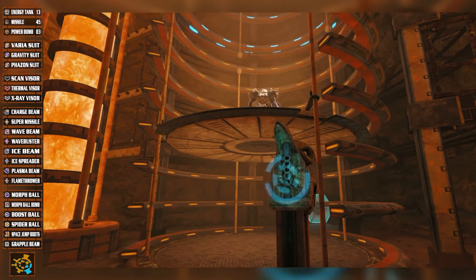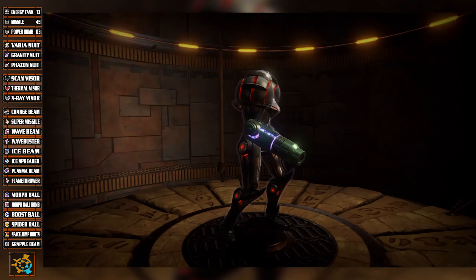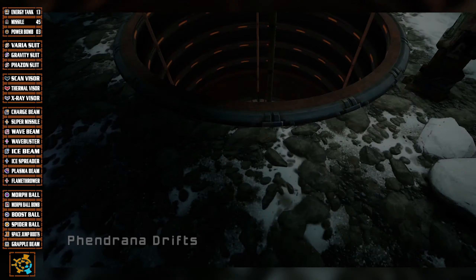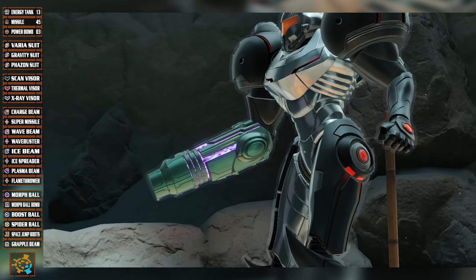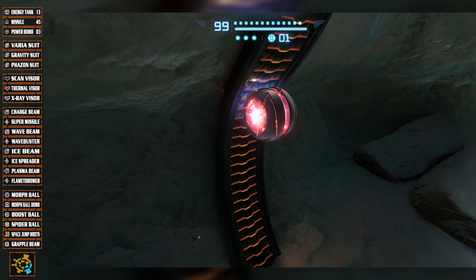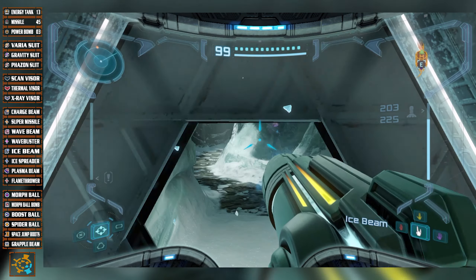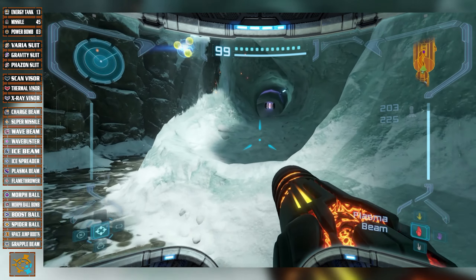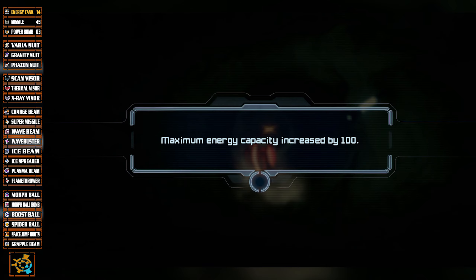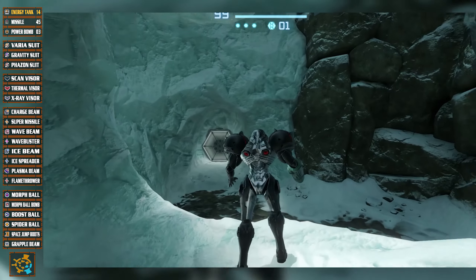Let's go. And this will bring us back to the Phendrana elevator right near Thardis - I think his name was - the big stone golem boss where we got the Spider-Ball. Yeah, it was the Spider-Ball. And that takes us to where we got the Gravity Suit, way back in the day. It doesn't seem that long ago, actually. First thing - zap. And yes - our final energy tank. We are at completely full life. Huzzah.